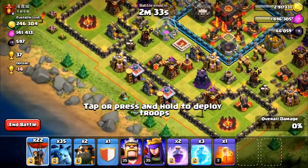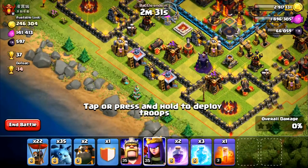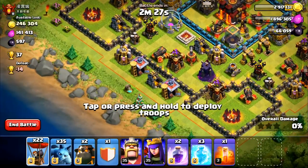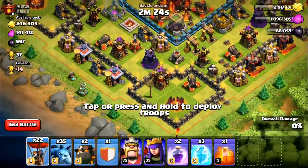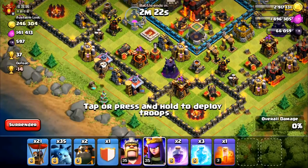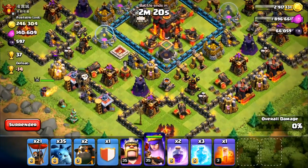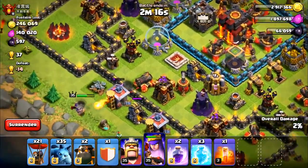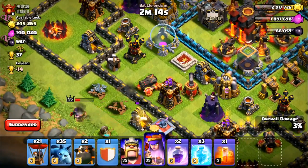Alright guys, here we go on the next attack. We have a nice juicy whale of 37 cups. Decided to go ahead and attack him. I was doing Lava Looney at this point. This base is so popular right now — it's really an annoying base. It's just so spread out and really well put together. But you can't beat it. I've been having a lot of success on this base with dragons lately.